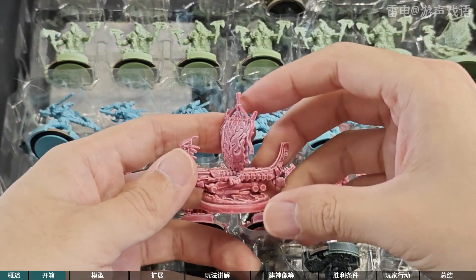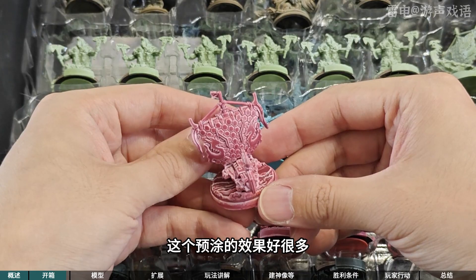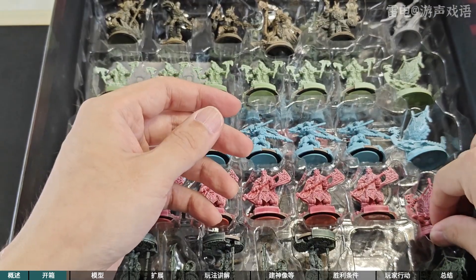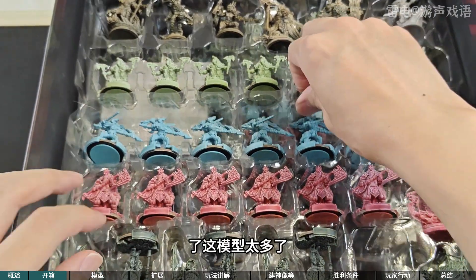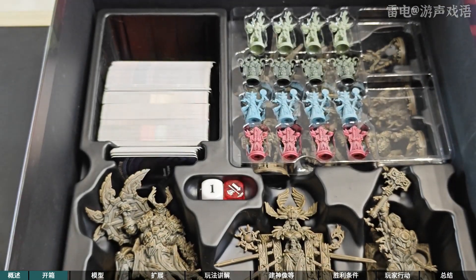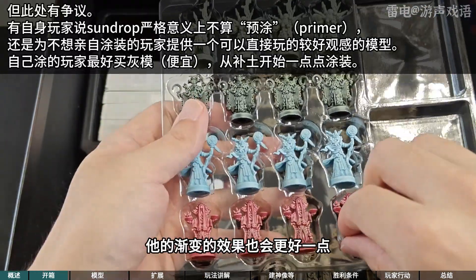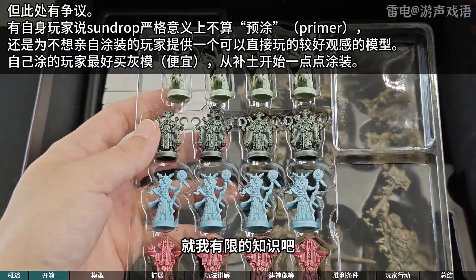它这个是暂时装好了的，大家拿到的时候是分开的，板件上面有它的生命值，这代表它的冰的数量，下面有一个小盖子要自己来进行组装。看看这船，这个预涂的效果好很多，基本上就先不用自己涂了。这模型太多了，但如果你完全想自己涂的话就可以买灰模的。当然它这个预涂好了，你再在上面涂颜色，它的渐变效果也会更好一点。